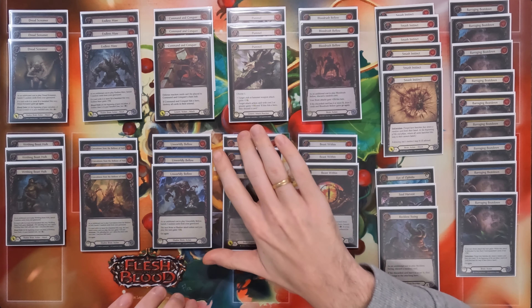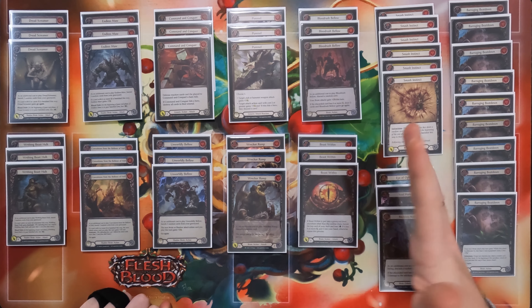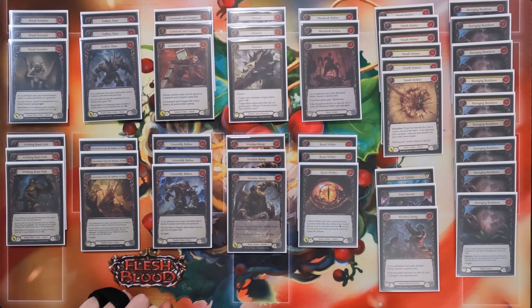The Beast Within is not necessarily too integral to playing it alongside Bloodrush, but of course it's there — it's great, it's a six, blocks three, it's yellow so you can swing Romping Club. So might as well run it.